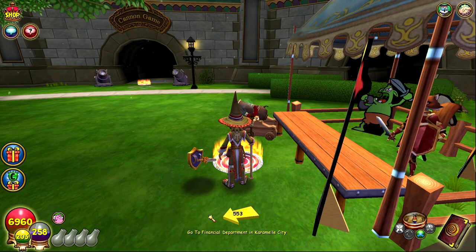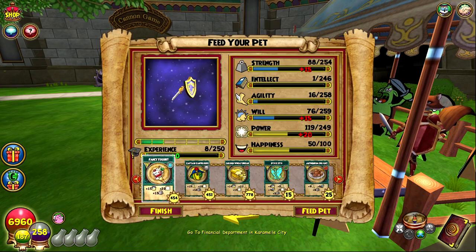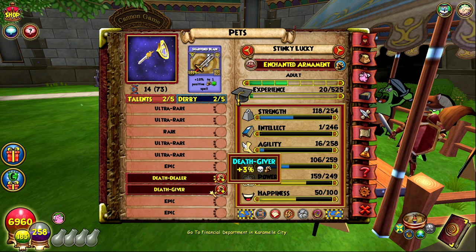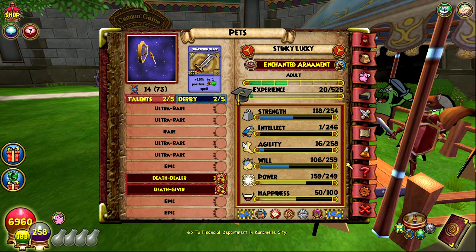We're definitely gonna train this one up to adult. If we get reinforce at adult then I think I'll hatch one more time. Death dealer — okay. Is reinforce even in the pool? I think it's an epic talent. My last pet had a common in the middle that was supposed to be death boon and it's not there anymore, so I'm super happy about that. I think reinforce is one of these epics down here. I'm gonna train this pet up to ancient to see if it gets reinforce, because if it does and we rehatch with another reinforced pet in the kiosk, we'll have a higher chance on the final pet.